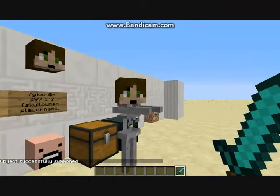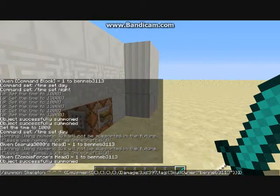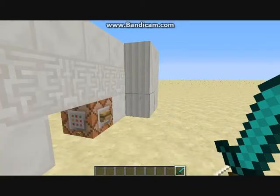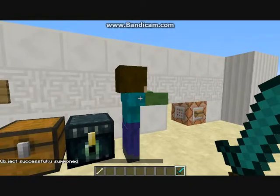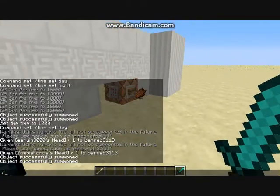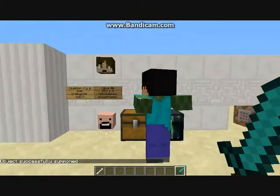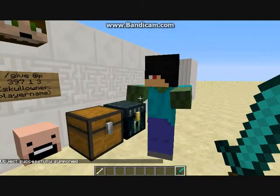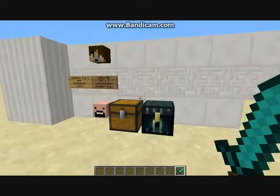Pretty freaky - my own head following me around the world. I can do that with zombies too. Make sure all your mobs have a capital letter. You can do this for any player, so I'll do Ewan's again. That one's pretty cool - it would be really good for adventure maps.